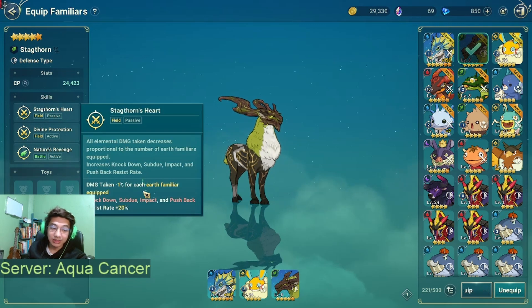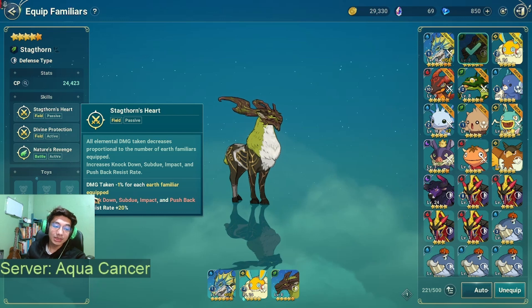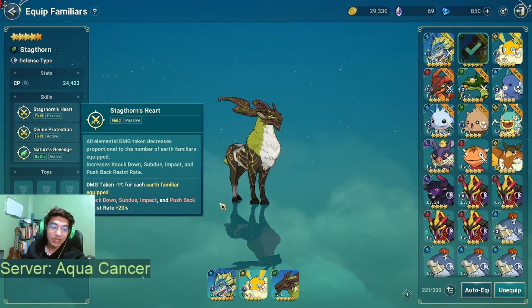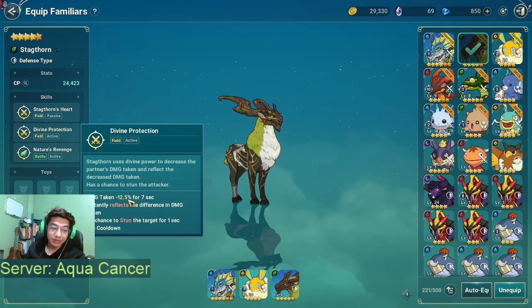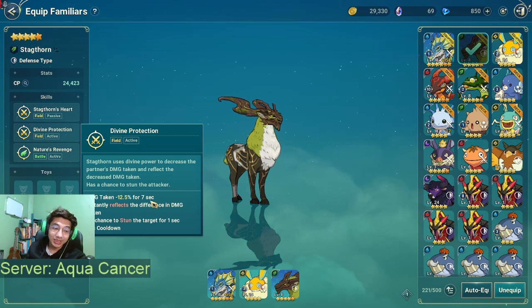Next is Stag Turn, for the passive that reduces damage taken — currently just 1%, but it's super important for the resist rate on knockdown, subdue impact, and pushback. Swordsmen especially love targeting the backline — that's me — with knockdown skills like their dash and Siphoning Lunge. If you can resist those knockdowns it really helps. The active skill gives 12.5% damage taken reduction, and combined with the three-star armor that's almost 16% total. It also has reflect damage and a 5% chance to stun enemies.